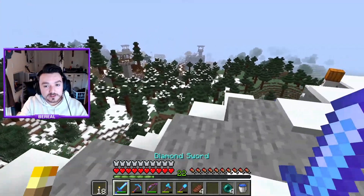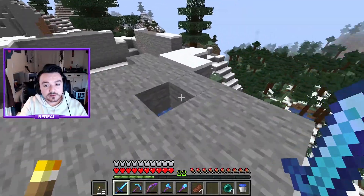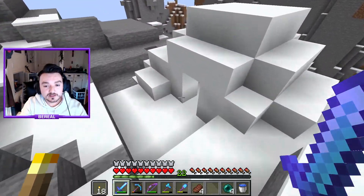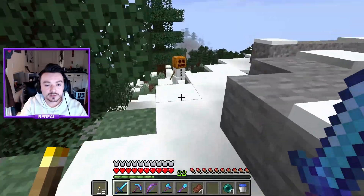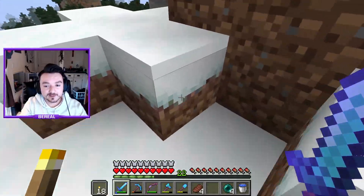If I were to give you guys a number of how many golems it was, it's probably about 30 golems that it took to literally make all of this. And then I made this little igloo here, and funny enough, as soon as I finished it, one of the golems came in and put snow all over the floor. So yeah, that was pretty cool.